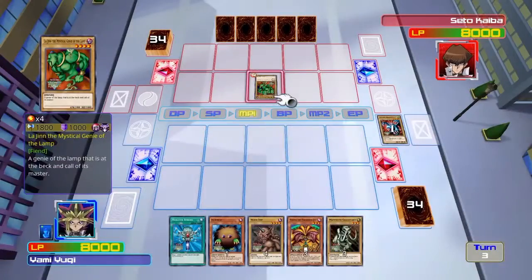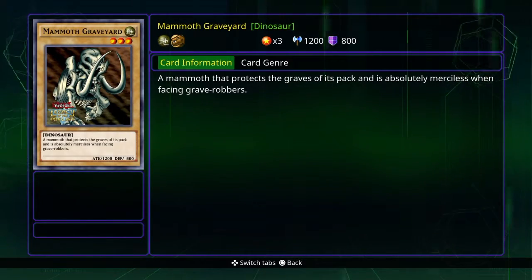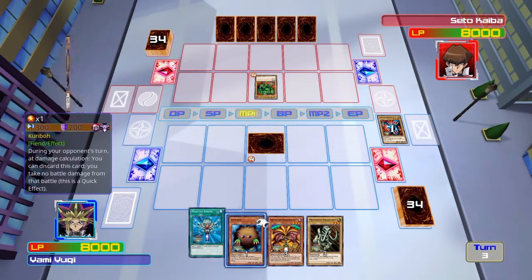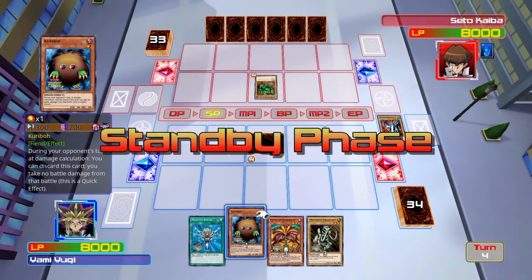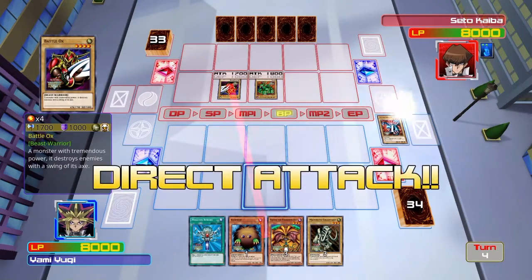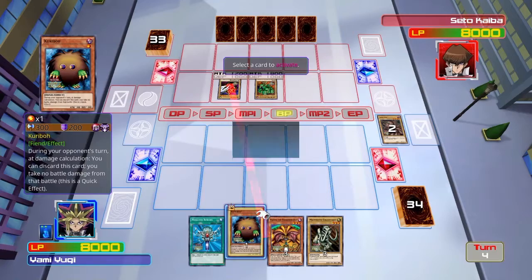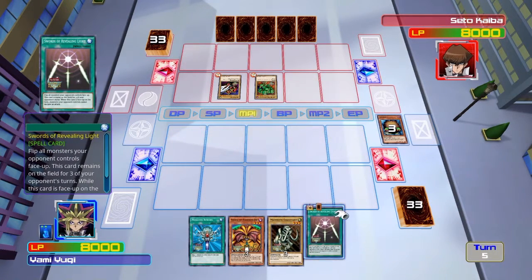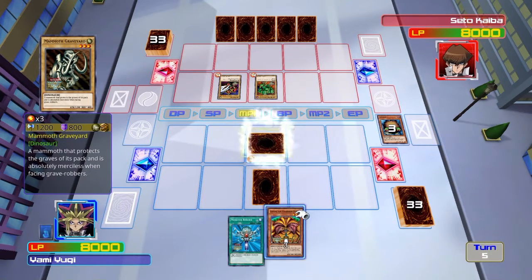How much attack does this thing have? 1800, wow. That might come into play later, so I'm just gonna set this guy down. My turn again - I'm trying to do everything I can to get the pieces. I'll activate this card, no damage. Give me a card - that's actually acceptable. I'll set it but I won't activate the effects. End my turn.